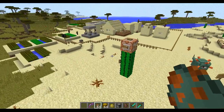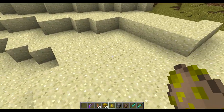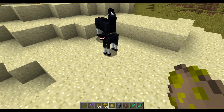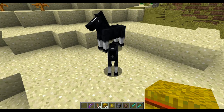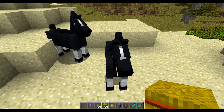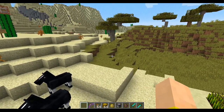Over here, I wanted to show the baby horse changes. In the past, if you gave a baby horse a hay bale it would help it grow up faster, but it was not equivalent to feeding it nine wheat. You would just want to feed it wheat and not the hay bale. But now it has been evened out, so a hay bale actually makes them grow up quite a bit — you can click them a bunch of times and they'll grow all the way up very quickly.